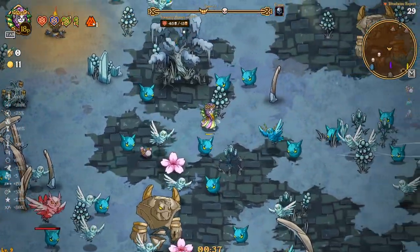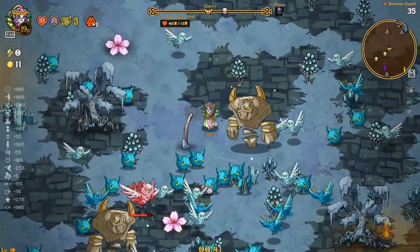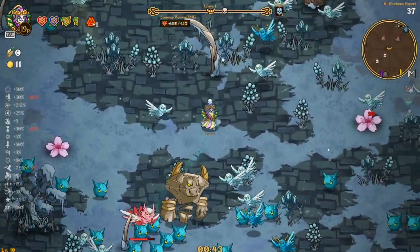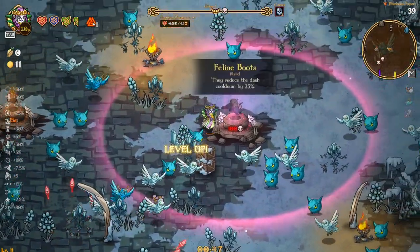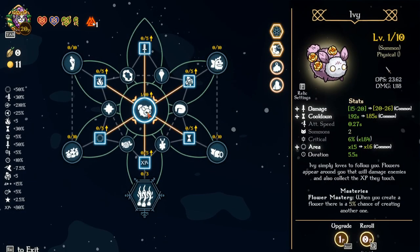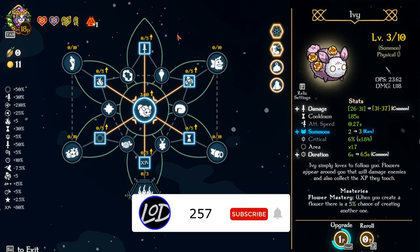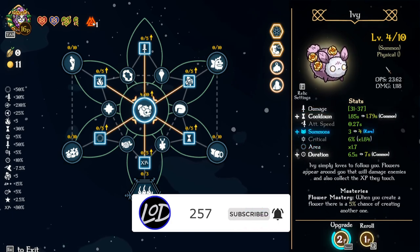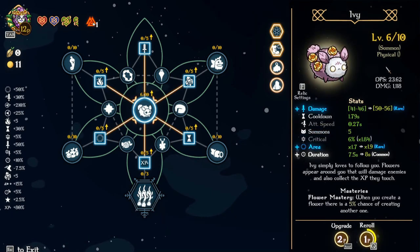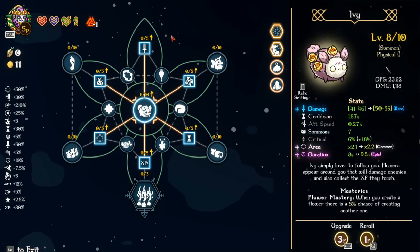It'll be a very similar run to what I just did between episodes, so we'll get this up to par — shouldn't be too bad, should be an easy dub. Getting a little swarmed here at the beginning which doesn't feel too great. Both of these options aren't the greatest, but I will start dumping some stuff into damage and summons — I'll take as many summons as I can get, and damage as well since we can get three.